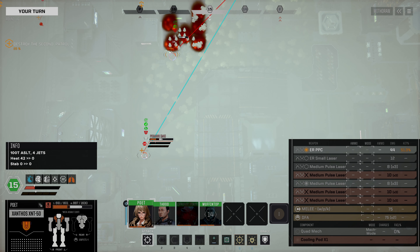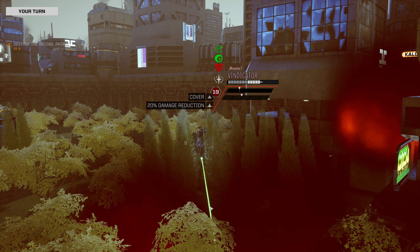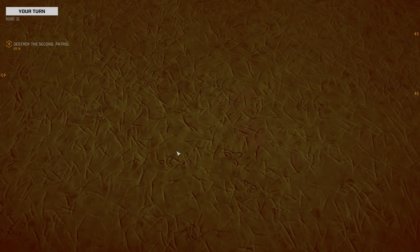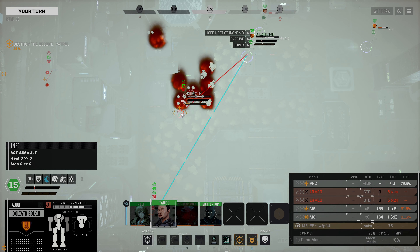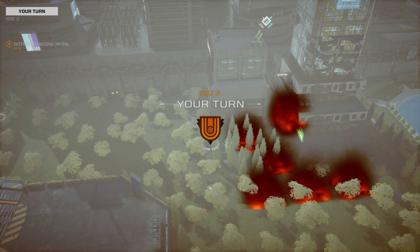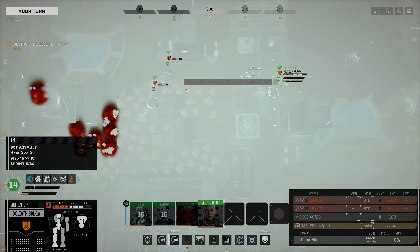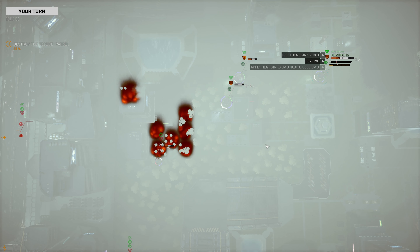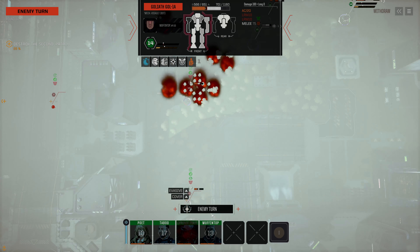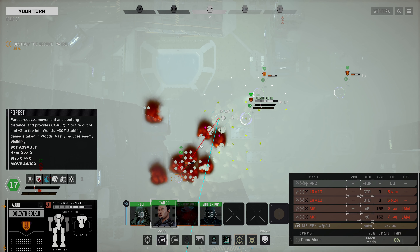These mechs are so terribly loaded out. The ERPPC could go here or here - hit odds are actually the same. We miss the ERPPC yet again. I get that that's 51% odds but we're missing a lot. We're going to continue to fire on this Vindicator - just trying to strip off the armor. Hopefully we can get some hits with the machine guns now that we have some exposed structure. We're going to sprint forward with this Goliath - it has no weapons left other than the AC-20. Just an AC-20 and two LRM-10s - I don't think that's good for a 100-ton mech.